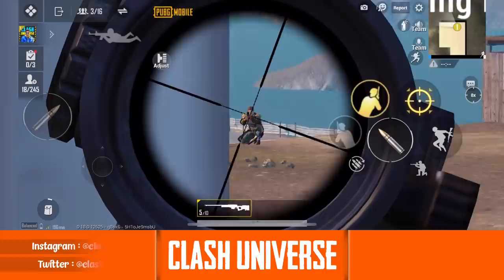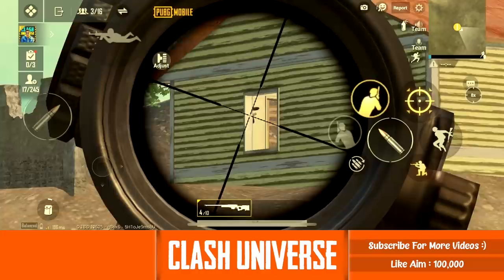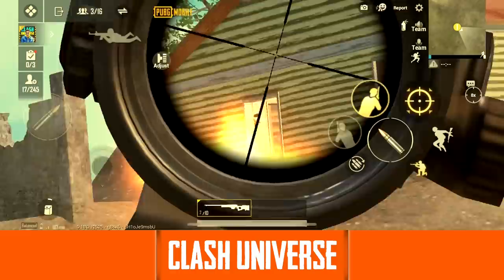If you're inside a building taking a long-range fight, you can fool your enemy by applying a sticker on the wall. The enemy will get confused and will still be aiming at the sticker thinking it's you. Now just change your position and take an easy knock.